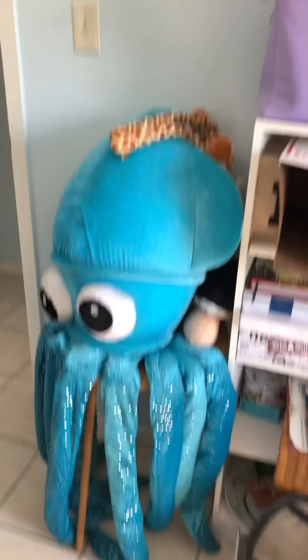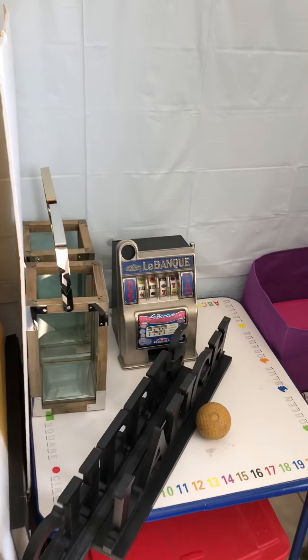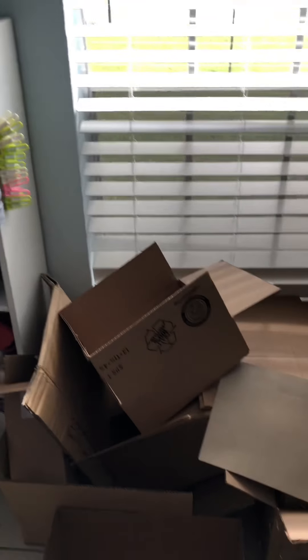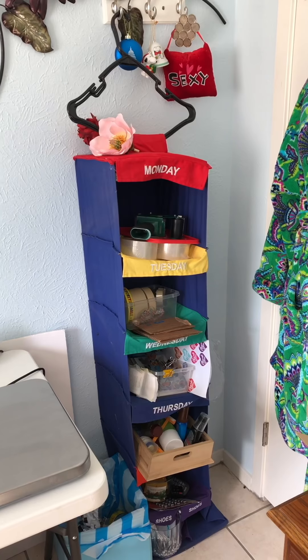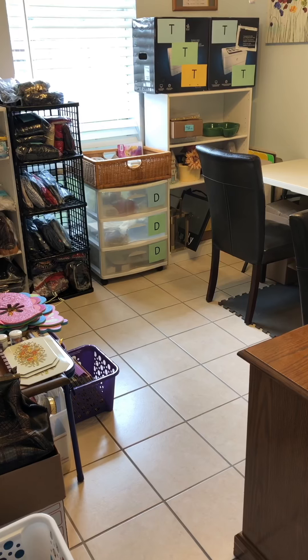Here we have something I fished out of the trash and kept. This is my casino machine and other things that have been listed. Underneath is where I take pictures. This is what needs to be listed, the photograph area, packing area, shipping station, a jumble of stuff, mannequin, disheveled shipping supplies, closet, and my desk — normally clean, but not right now — and local marketplace stuff.